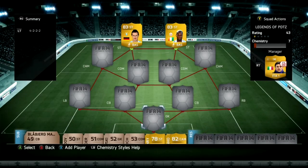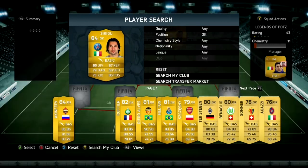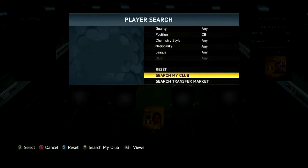Hi guys, it's Let's Go Brad here and this is my new series: Road to the Legend Cards. I'm using Drogba and Cat Closer in this video. In goal we have Sirigu from PSG — he's a really decent goalkeeper.